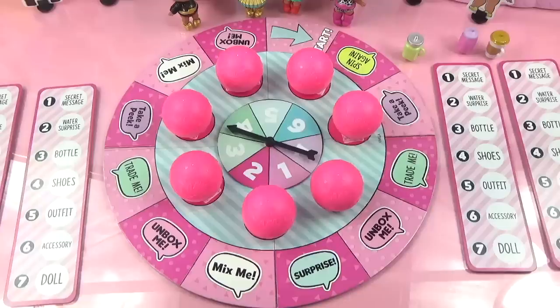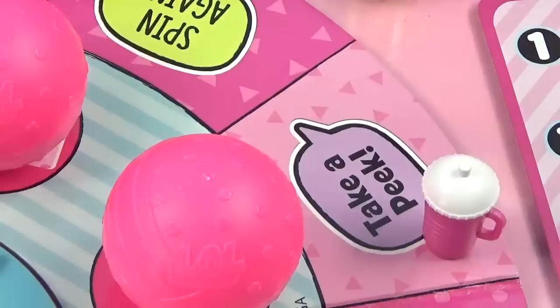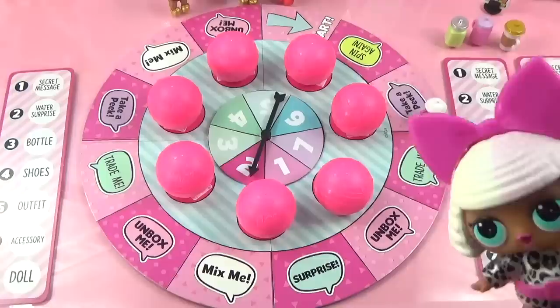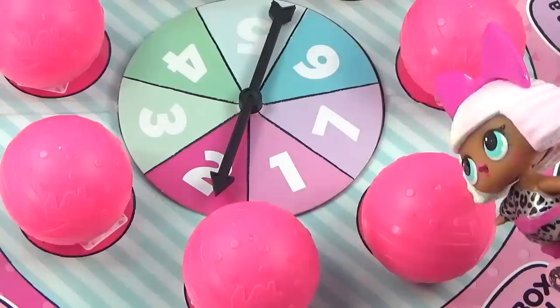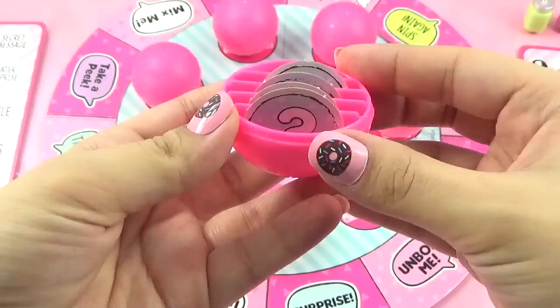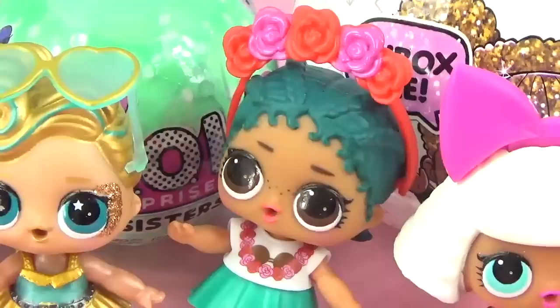Round one! Diva goes first with her pink moving bottle piece. She starts at the arrow and spins the wheel - she landed on number two, so she moves up two spaces and lands on 'Take a Peek.' That means she gets to look inside any ball she wants, but no touchy touchy - she can't pick any tokens. She peeks inside and finds yellow and purple tokens, none of which are hers.